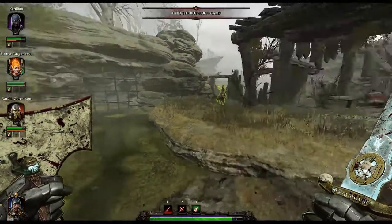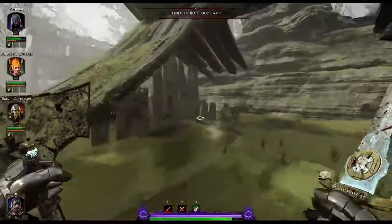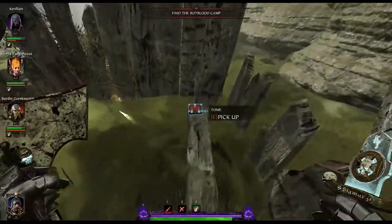Your second tome is at the very end of town — you can see the gate right there marking the ending. You come out here into the open and hang a left into this half-drowned house for your second tome.